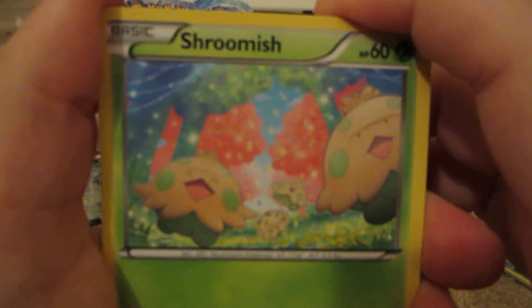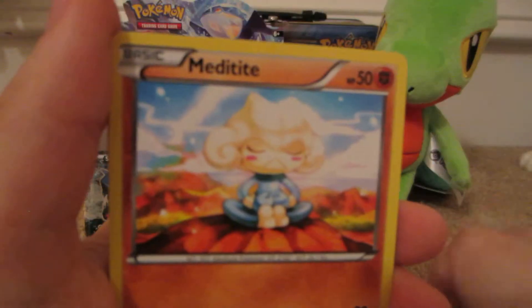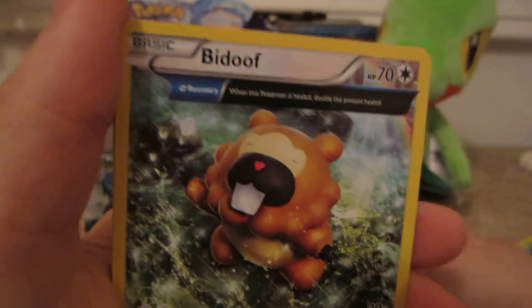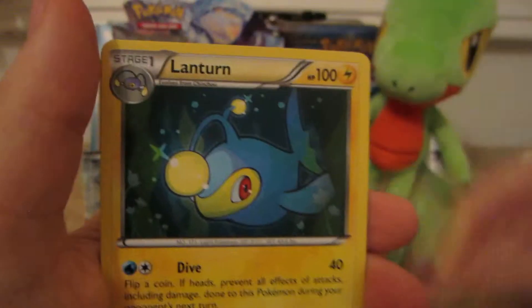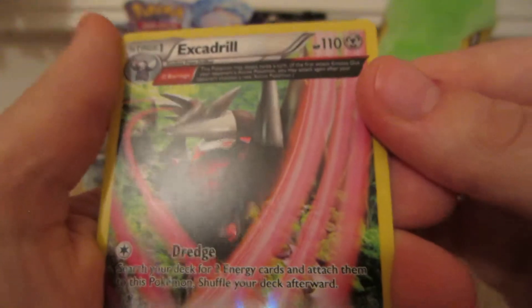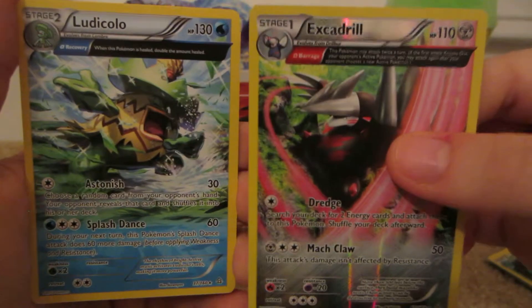Here we have Shroomish, Tangela, Bidoof, Clamperl, Meditite, Bidoof, Ancient Trait, Groval, Lantern, Excadrill Reverse — which is a rare — and the rare is a Ludicolo Ancient Trait.